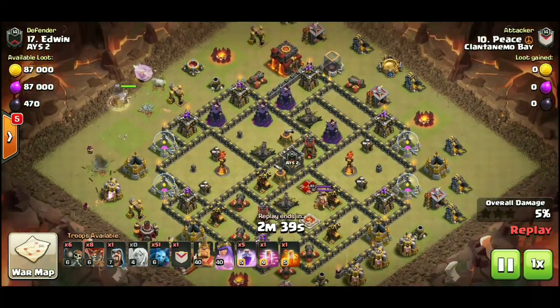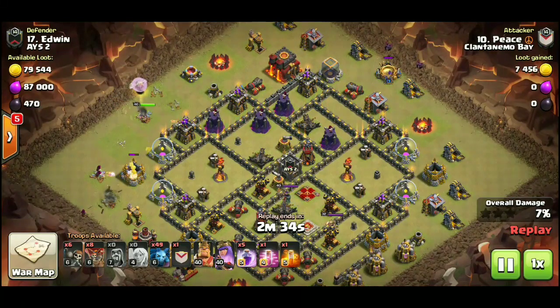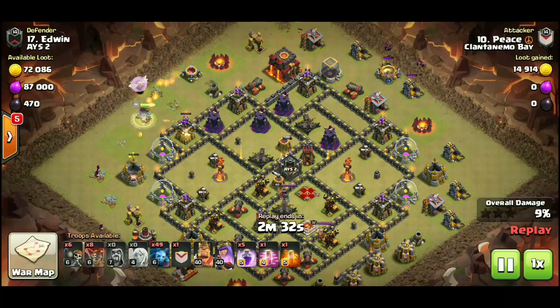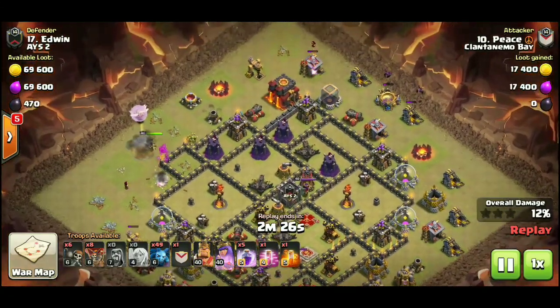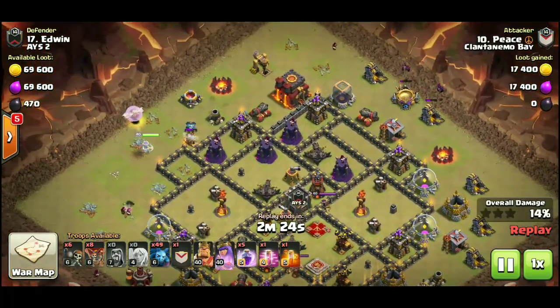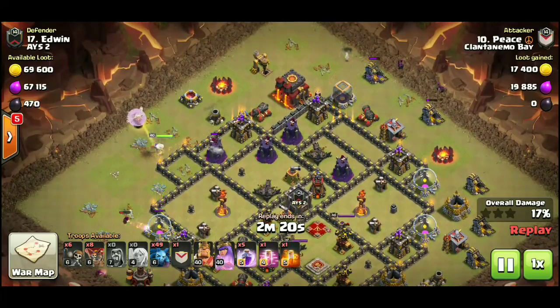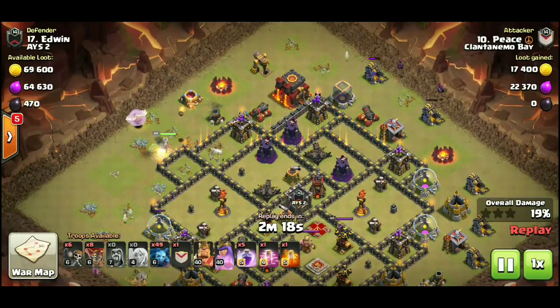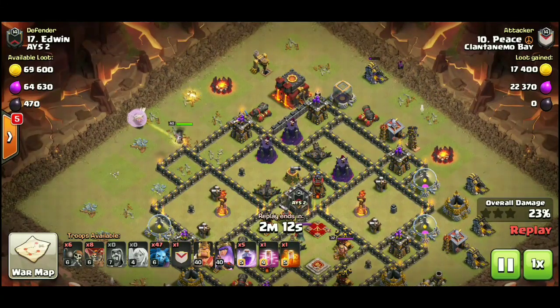We'll hit play and watch how Peace breaks this base down, starting off with the queen — we have five healers on her. Let me know in the comments when's the last time you saw a 10v10 mass minion attack. The queen is making her way up the base, taking out some teslas.